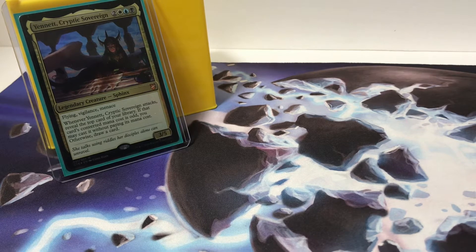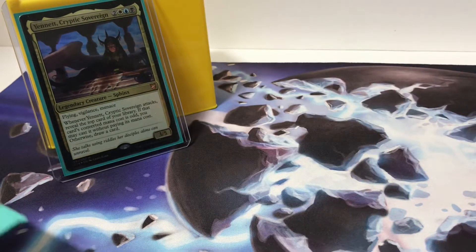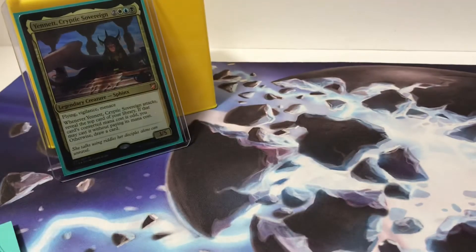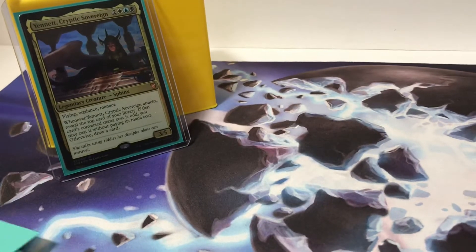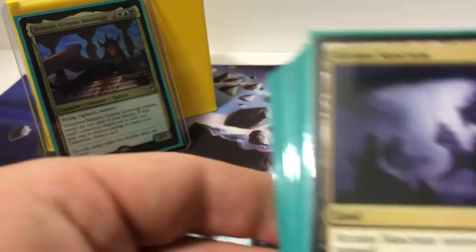That is because it basically top decks and cheats out cards. For the deck tech, I have 37 lands: 6 plains, 7 islands, 4 swamps, and about 10 utility lands.